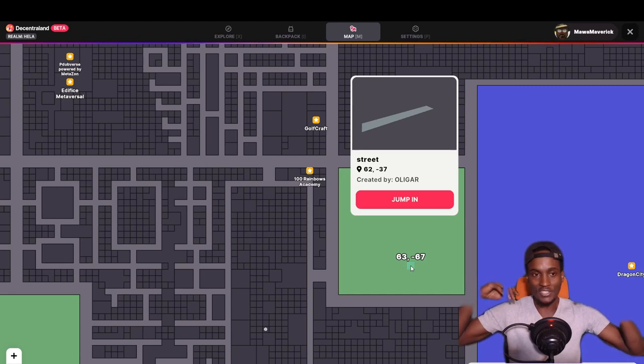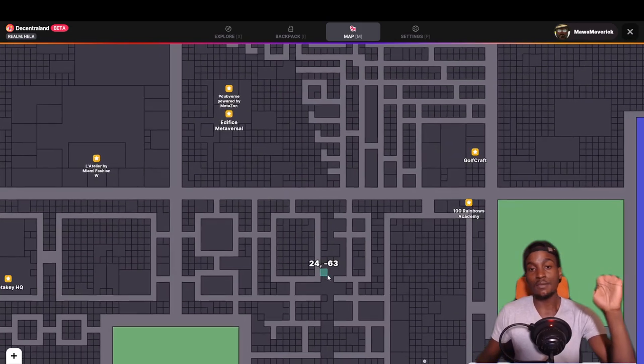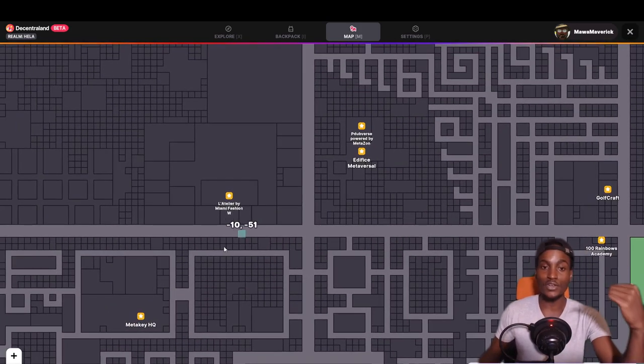You have one piece of land, but you can almost deploy it infinitely, which means in the future you could possibly lease it out for multiple experiences. People have bought land in Decentraland and have created different experiences.